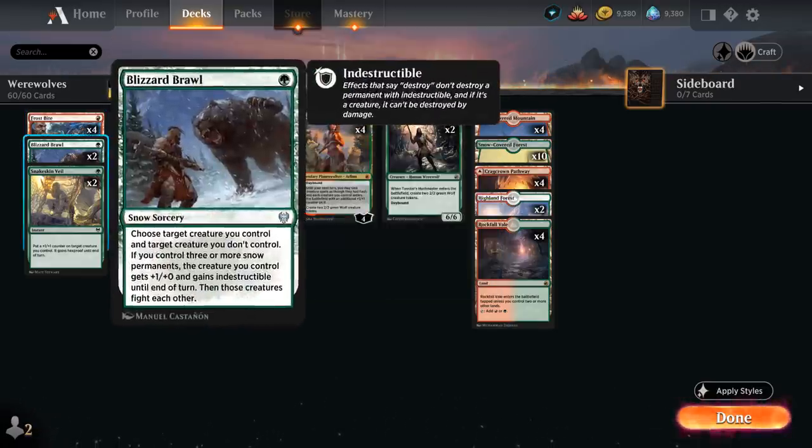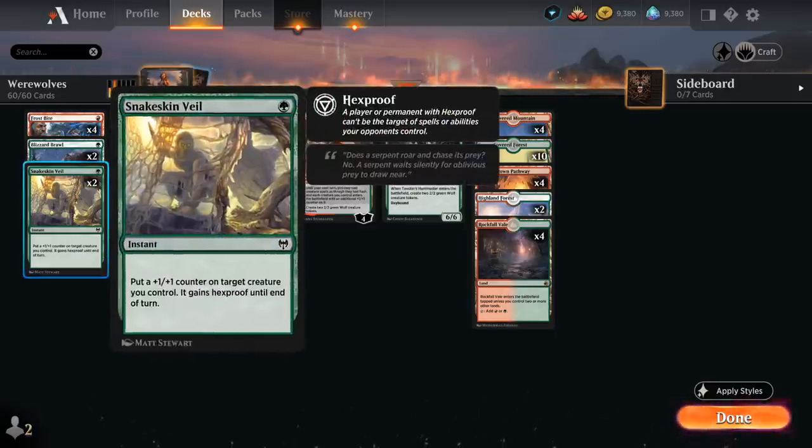We also have two copies of Blizzard Brawl, which lets us fight with one of our creatures and one of the opponent's, and if we control 3 or more snow permanents our creature gets +1/+0 and indestructible until end of turn. And two copies of Snakeskin Veil at 1 mana, putting a +1/+1 counter on a target creature and giving it hexproof until end of turn — perfect for protecting key Werewolves, especially when we're passing a turn to switch to Nighttime.